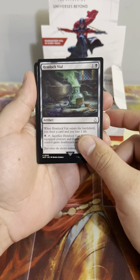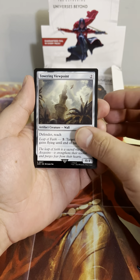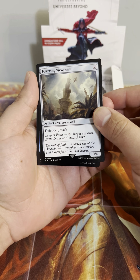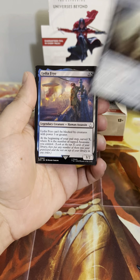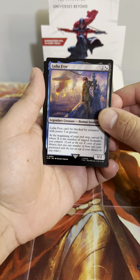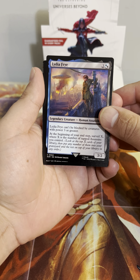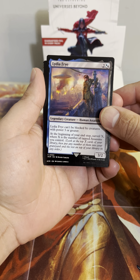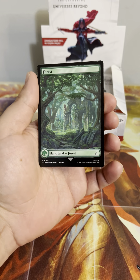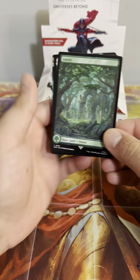Starting straight at uncommon — Hemlock Vial, Towering Viewpoint, Defender Reach. Pay three: target creature gains flying until end of turn. Lydia Fry, Human Assassin: can't be blocked by a creature with power three or greater. Beginning of your upkeep, surveil X, where X is the number of tapped assassins. Kind of neat. Oh, I like the full art Forest — that's pretty.